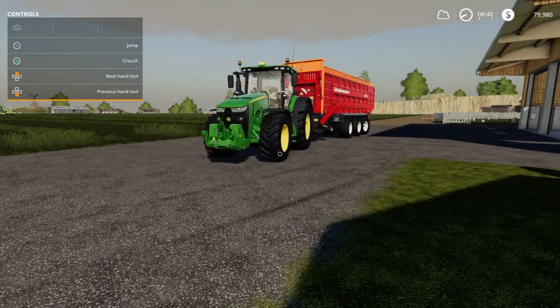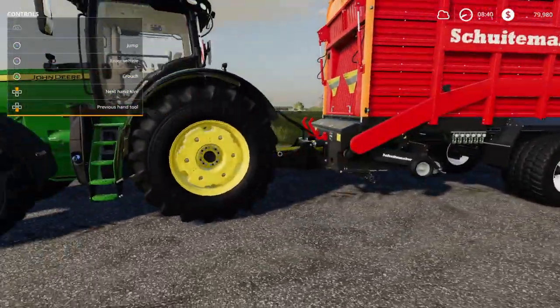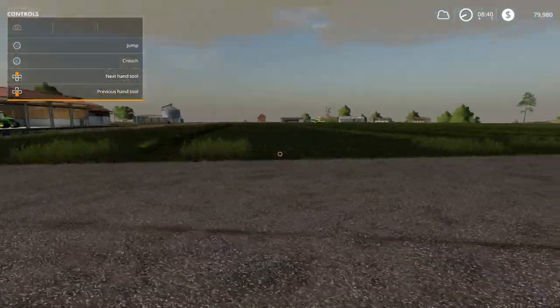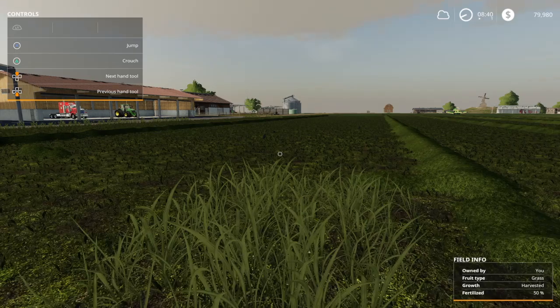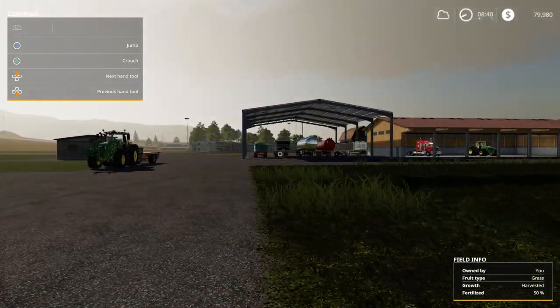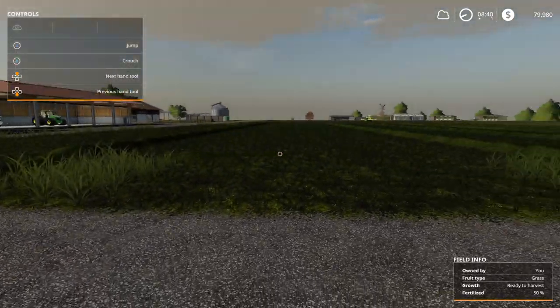Hello everybody, welcome back to the Bargain Wire Ranch here on Ravenport Field 7. Today we're going to do a video on silage. You'll need silage for your cows, which we're going to be getting soon. You can also sell silage at the BGA, at the biogas plant, if you own the biogas plant.